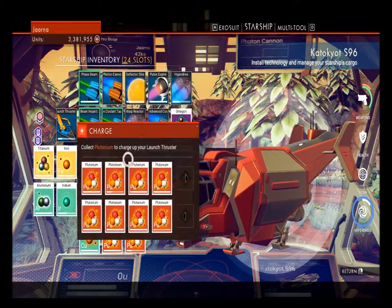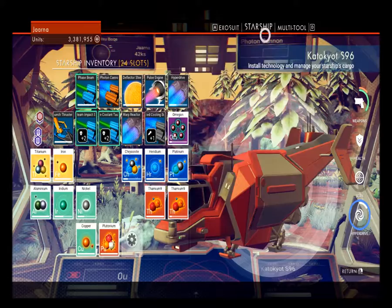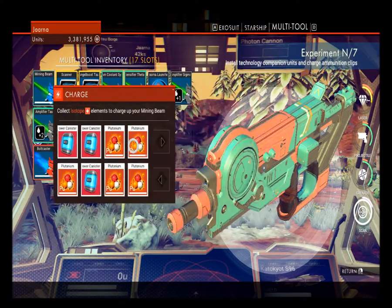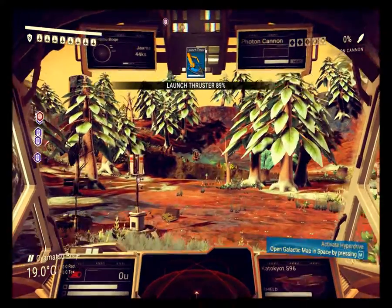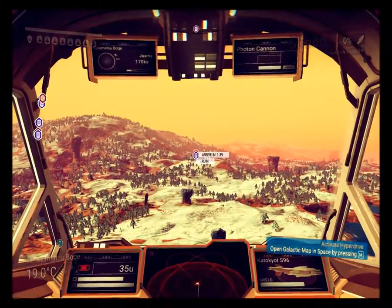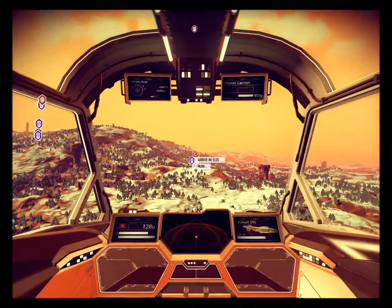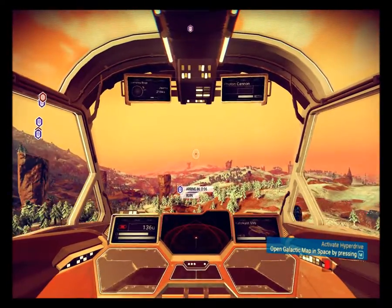I'm going to blow the ship up. Right, let's get the ship - as soon as you get to shelter they leave. Multi-tool: mining beam plutonium - I'll use a power canister for that. Cool, let's go. Right, last thing - definitely definitely last thing this time. Is that a ruin? I don't actually say that in real life - I do say ruin. I just like the sketch from Family Guy where Stewie says ruin.